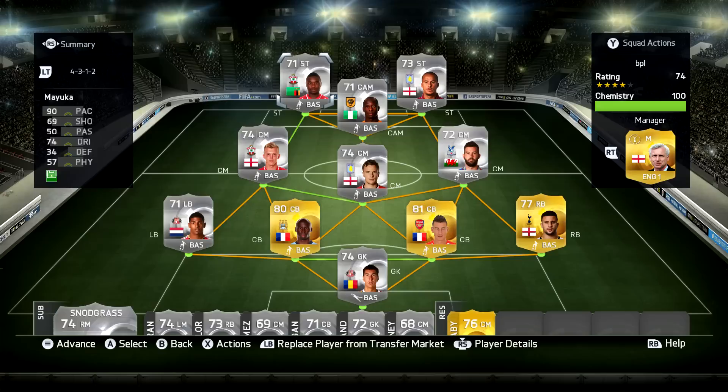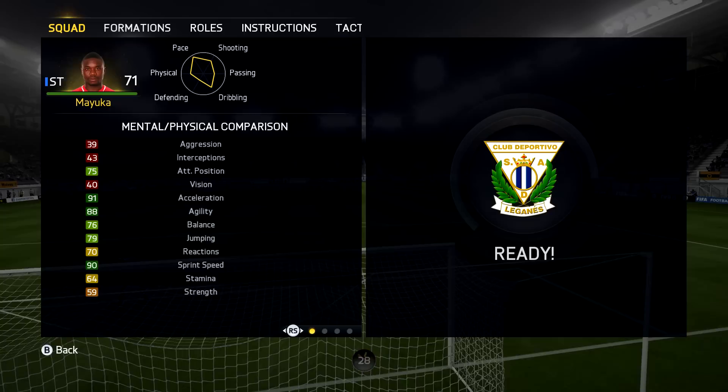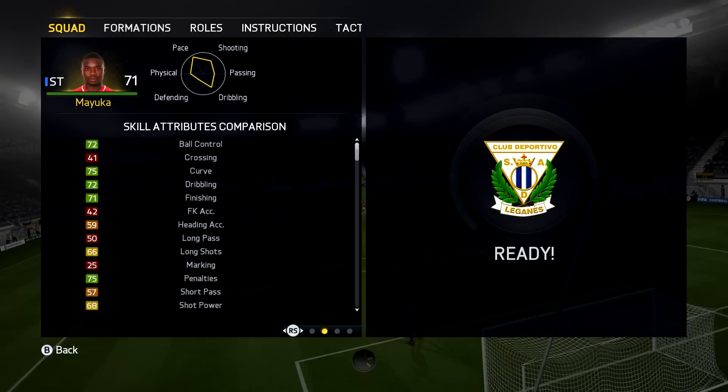What is up guys and welcome back to another silver player review. We are going to be looking at Mayuka, and he looks really decent. He's back in the Premier League. I think he was so awesome in FIFA 13 because he had the 5-star weak foot. This time he doesn't have a 5-star weak foot but he has a 4-star weak foot. But is he still as effective with that 90 pace? That's what we're going to find out.